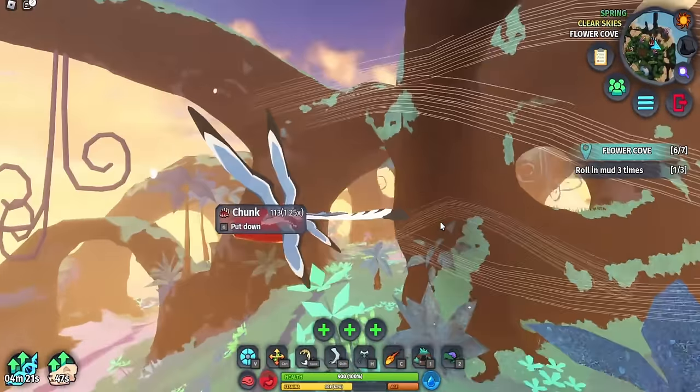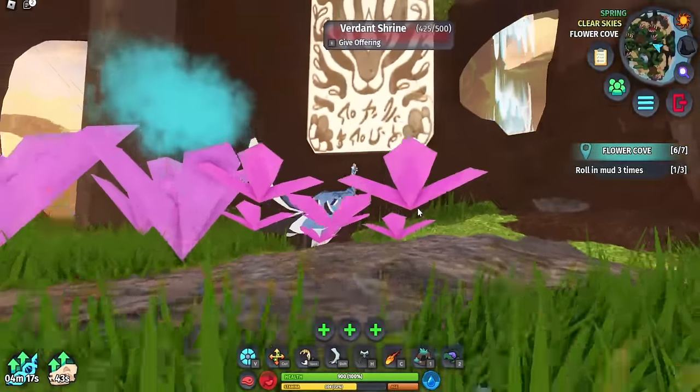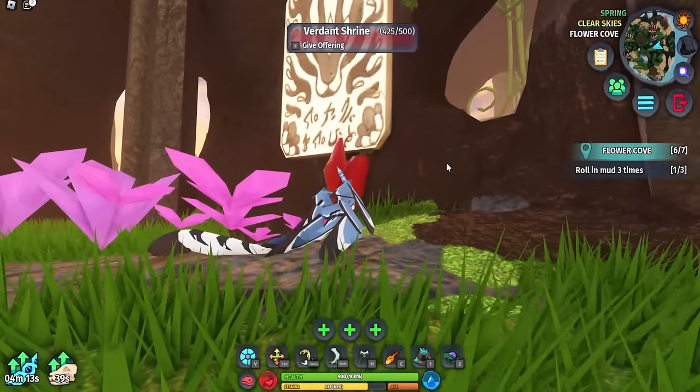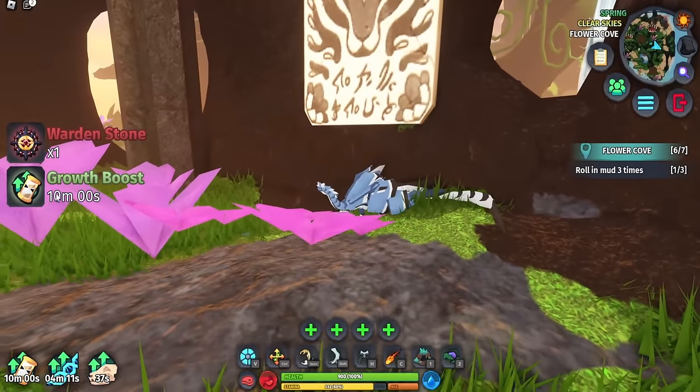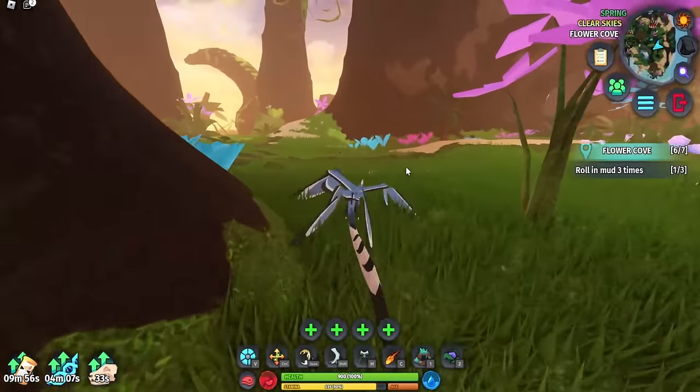Private servers are really useful because you can keep rejoining and the food will always respawn. Just keep grabbing and offering. Here the Verdant Shrine gave a Warden Stone and Growth Boost — I am not sure if all the rewards are random.